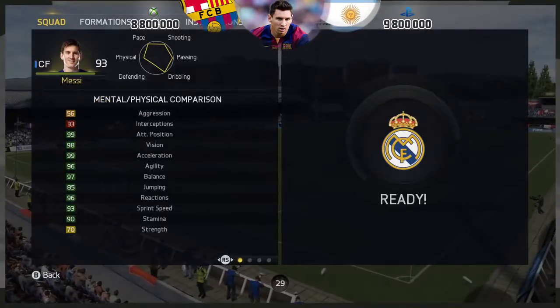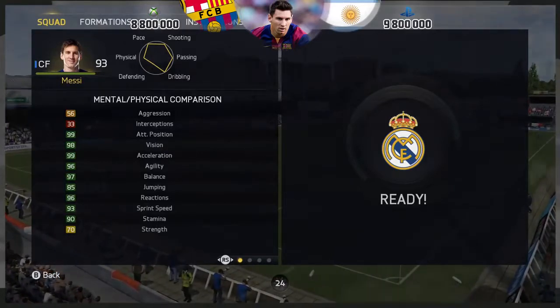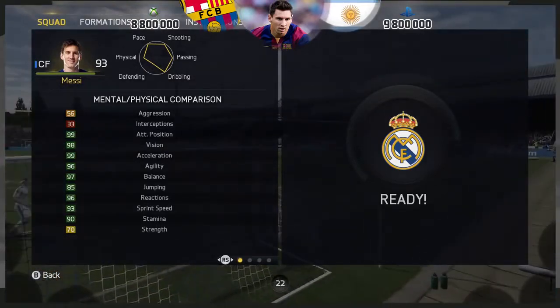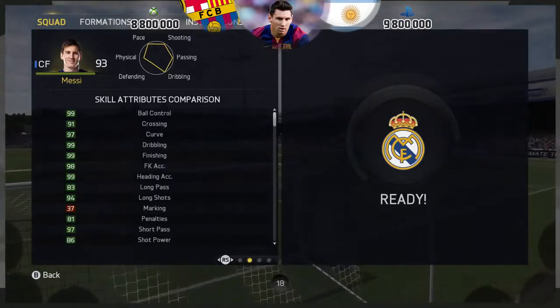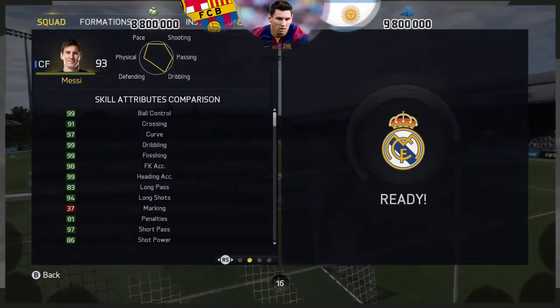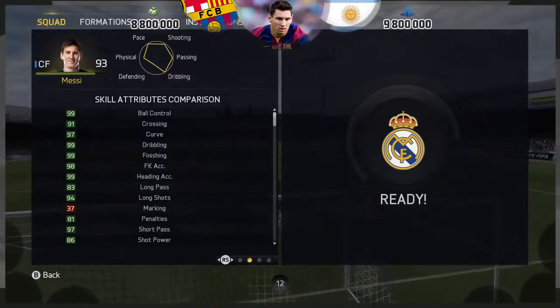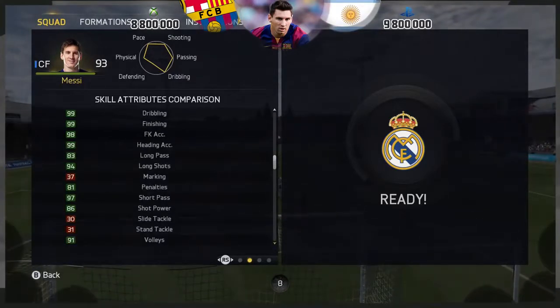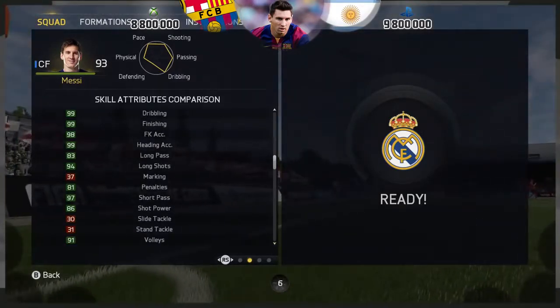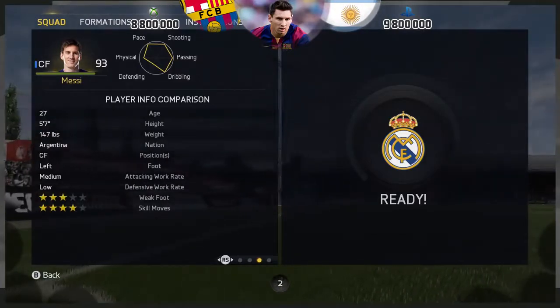In terms of stats, fantastic. You might be thinking the only downside is the strength — it's not. In-game he's that agile, he's got great balance and great agility that he just slaloms through challenges, and it doesn't affect him whatsoever. Just look at some of these: ball control 99, dribbling 99, finishing 99, free kick accuracy fantastic, heading accuracy 99 as well, and shot power of 86. This card is something else.